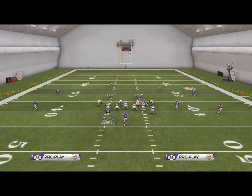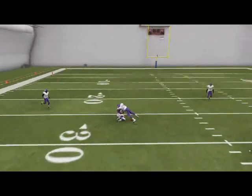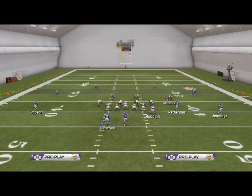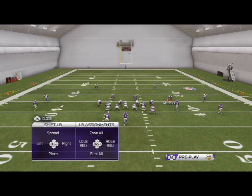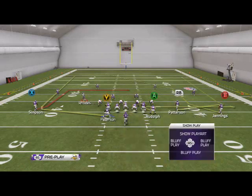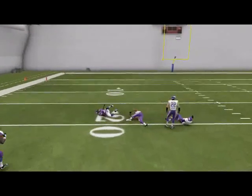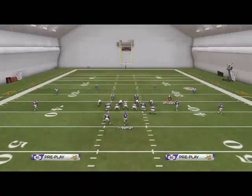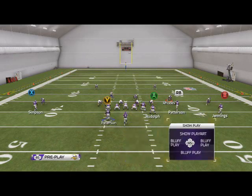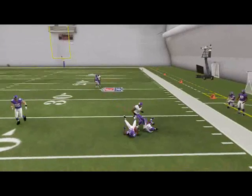If they're in Cover 3, this is where the route to Peterson is going to shine. X should be coming across the middle on the left side wide open — his in route combined with Peterson's wheel is almost like a curl flat concept, but it's a better version and more effective for beating man. X is going to be open right when he cuts inside — that's where you hit him. Glance to the wheel route too because it beats man coverage.